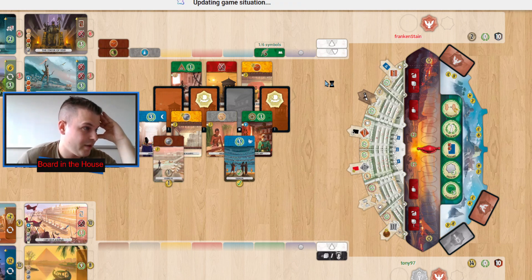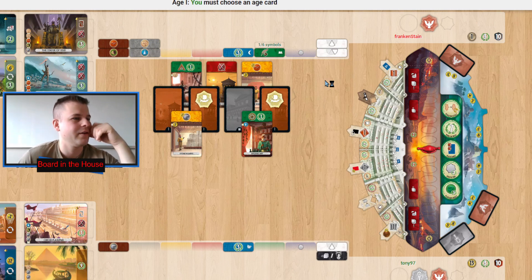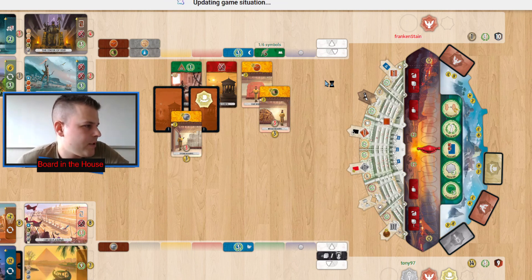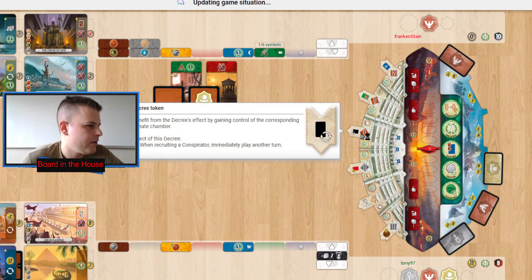Maybe there won't be any black conspirators out there so they're thinking don't worry about it. Tony finally taking a resource. This is a rough game — Frankenstein building a blue card, Tony following up with a blue card. Frankenstein not having any coins but their economy's looking fine. Tony spending a bunch of coins — 12 coins — to take a senator. Pushing a senate cube out there and Tony is going to really control the senate from this point on.